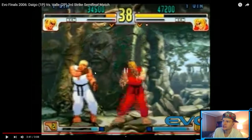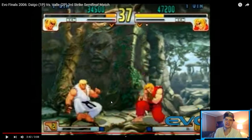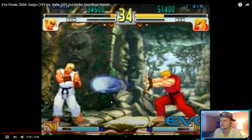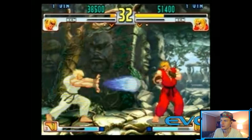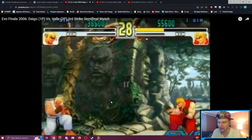Watch Ken — he walks into crouch medium kick range but doesn't do it. He walks back instead, kind of establishing that even if he's in his crouch medium kick range he'll wait for a whiff patiently. What happens the very next time he walks into that range? He presses it right away.